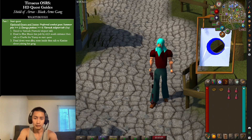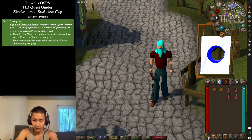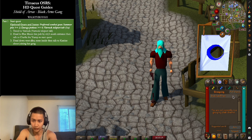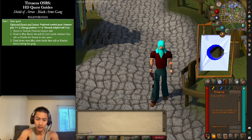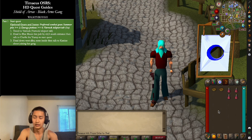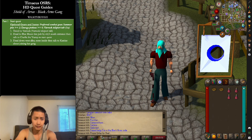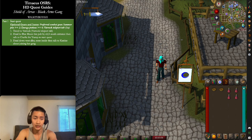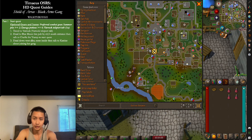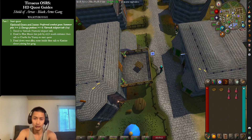To start the quest, make sure you have your stuff. If you need help finding a partner and don't have another account, go to the Grouping Tab, search for Shield of Arrav, join the channel, and say you're on the Black Arms gang side and ask for help. Once you have everything, to start the Black Arms side head to Varrock — you can use a Varrock Teleport Tablet. Head south near the Blue Moon Inn pub and talk to Charlie the Tramp right by it.